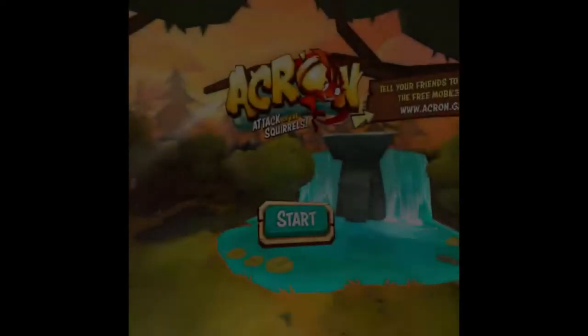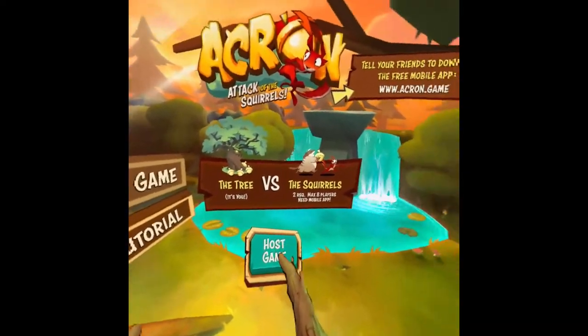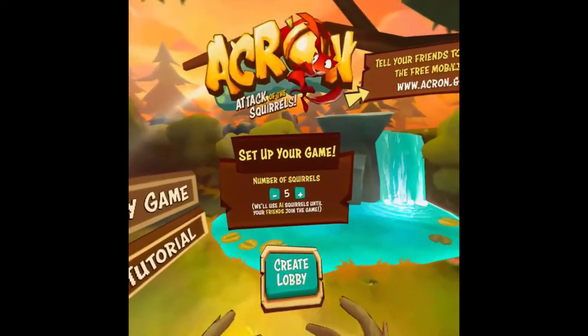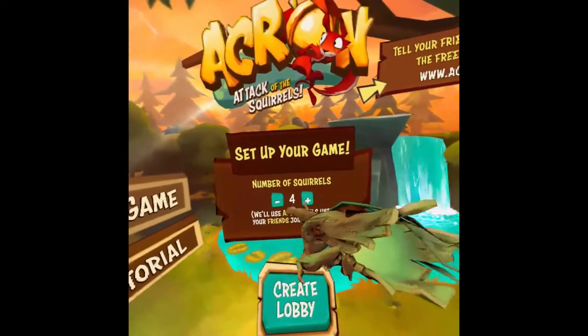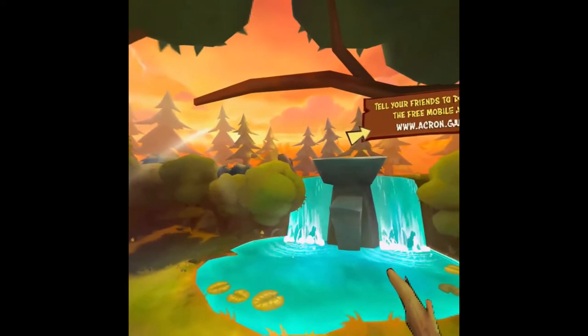So if playing with only one mobile player, you first need to start the lobby. Something to note is the minimum number of squirrels is not how many mobile players you need to start — it's just how many squirrels will be in the game. And if you don't have that many real people, then bots will be in their place. So create a lobby and give the room code to your one friend, as usual.